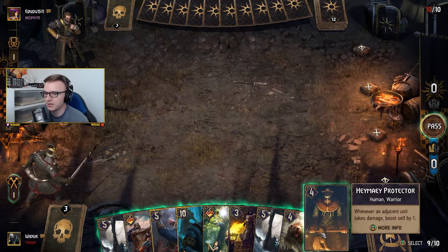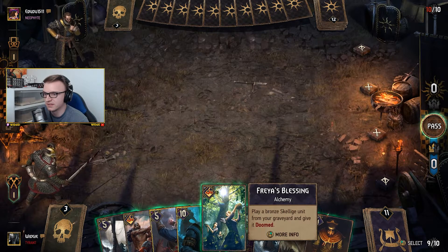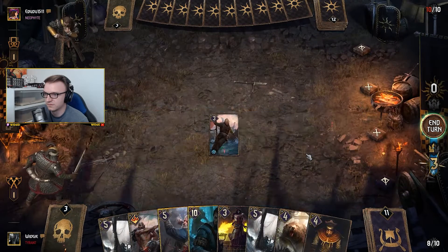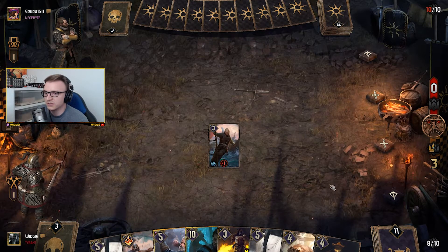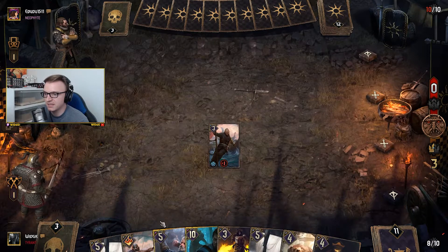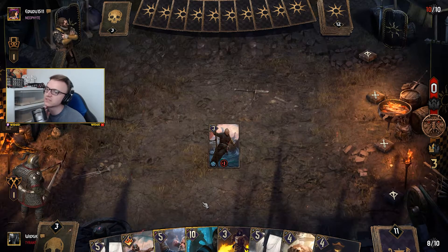We go first, so we could put a Protector down first. What I kind of want to do is get a Protector down and then a Longship — because I've got two Longships here. Put a Protector in between the two Longships so it boosts him. I don't know what to use the Priest for. I'm not trying to win round 2, I just want to use some of these ship cards so I can hopefully bring out a Greatsword.